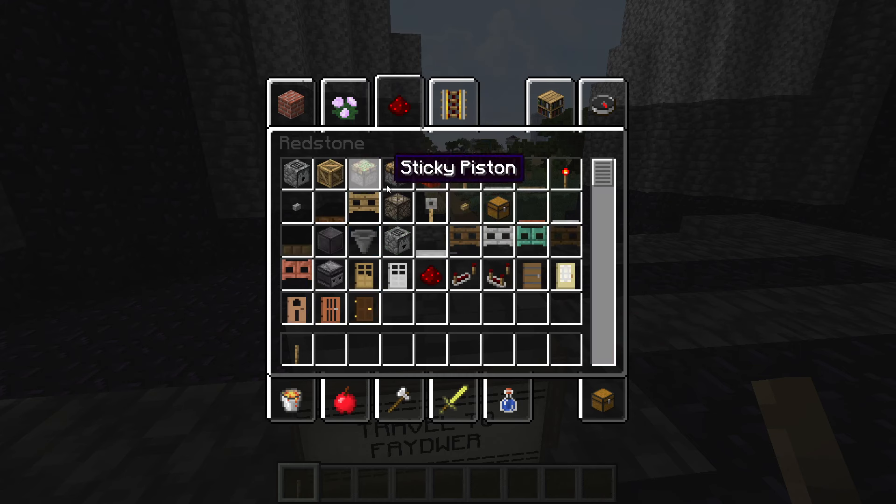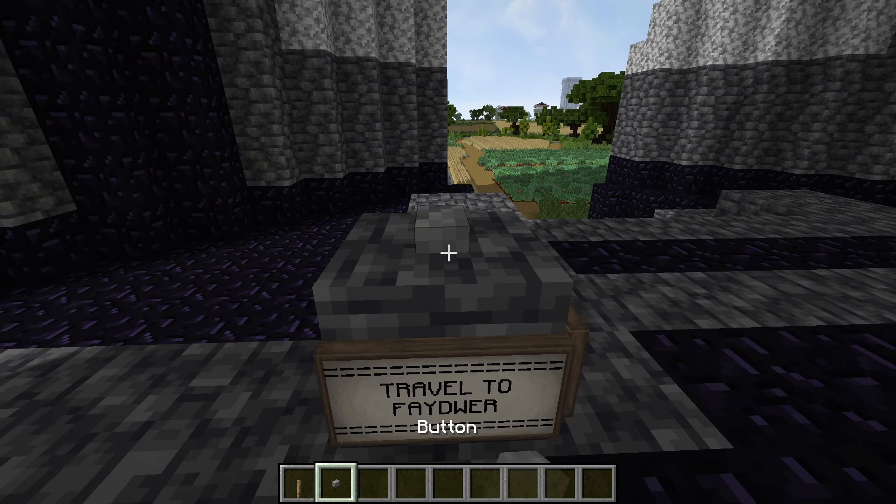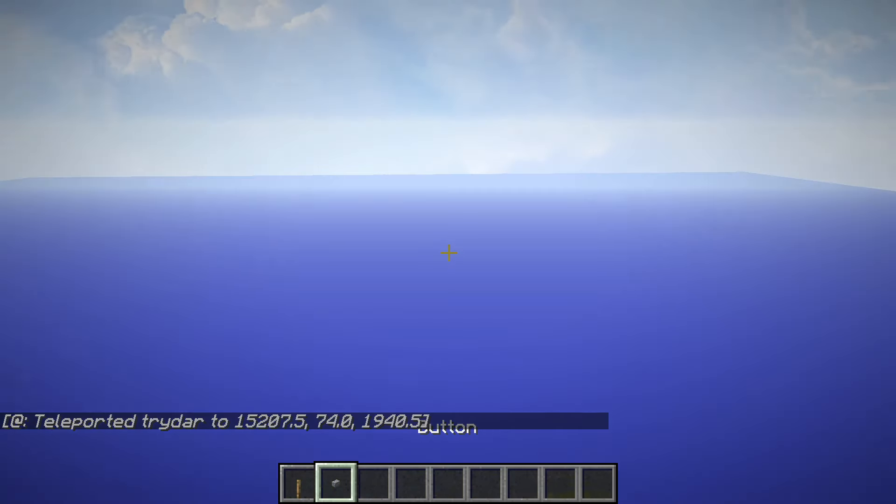Instead of just teleporting straight there, we are going to play by the rules and use the wizard portal here. This would take us pretty close to Karnor's if we took the Kunark button, but we actually don't want to go there because I want to show you an alternate way to get there that I've just finished making, and that is going to be by ship. We have to go to the dock for that one.